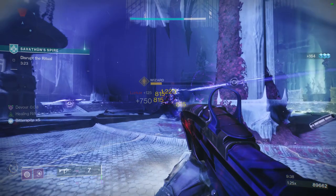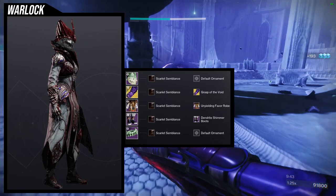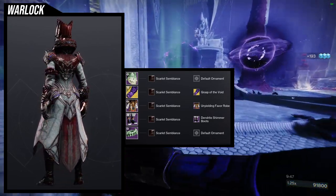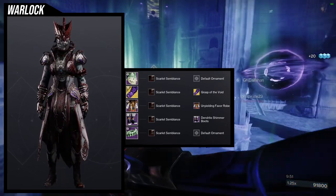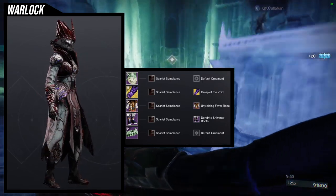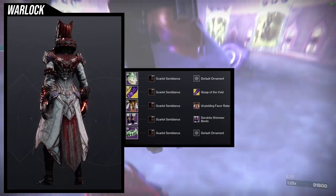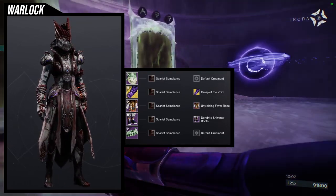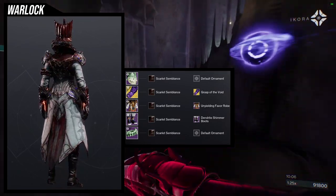Warlocks, your first set is going to use the Veiled Tithe helmet and bond. This set came out really cool — almost like a royal mage that got betrayed, because it just looks so cool and menacing. The menacing part specifically is because of the Scarlet Semblance shader. It's just such a great shader if you want a very stoic and evil-looking guardian.